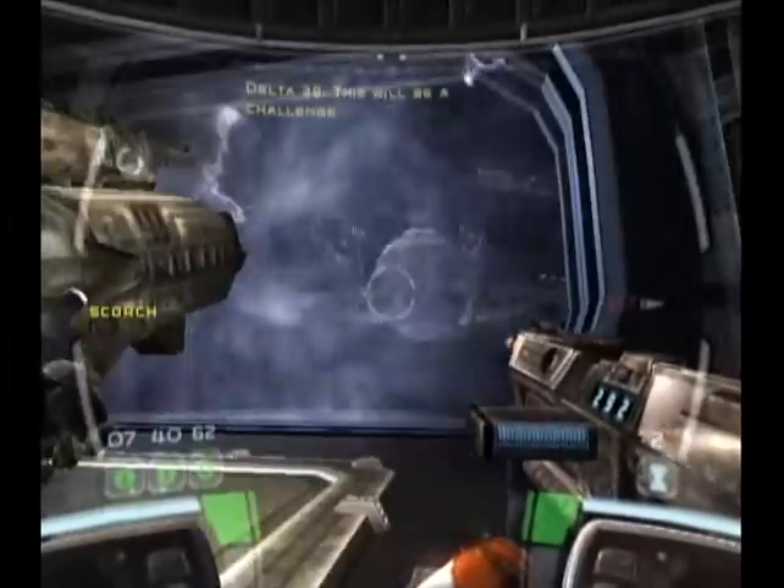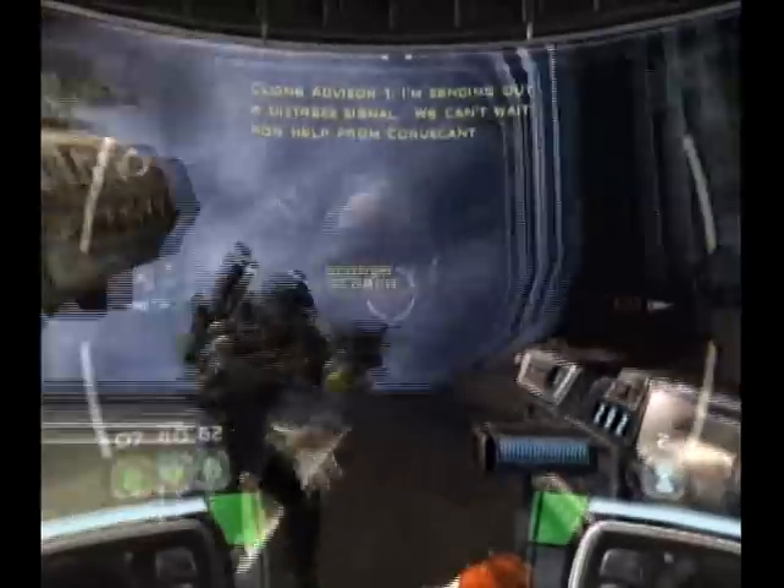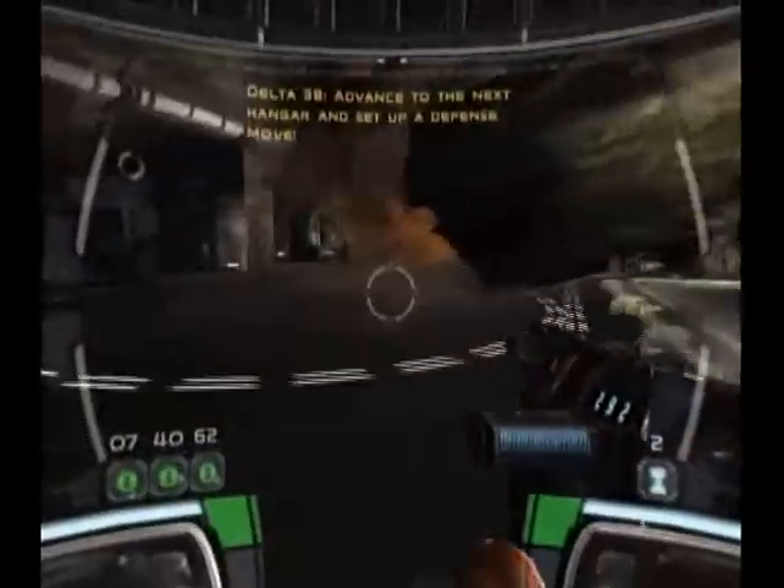Oh, blast. This will be a challenge. I'm sending out a distress signal. We can't wait for help from Coruscant. Advance to the next hangar and set up a defense. Move.